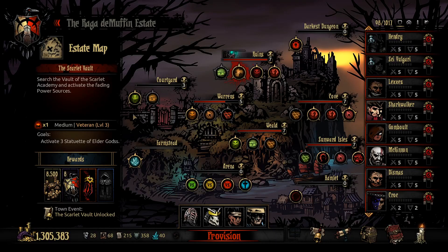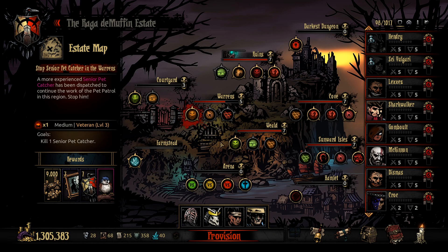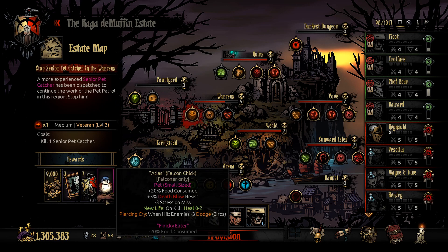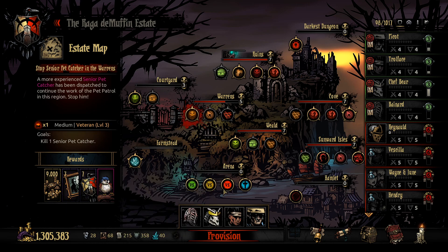There is a boss over there in the courtyard, but I don't think it's boss time in the courtyard yet. I think it's time for a little bit of samurai here in the warrens. We're going to try to take on the Senior Pet Catcher and grab a very grumpy looking bird named Atlas. Let's see if we can do it.